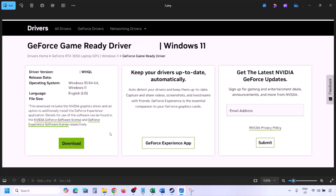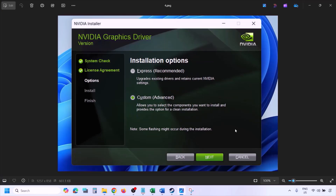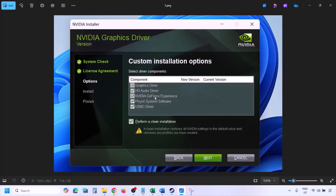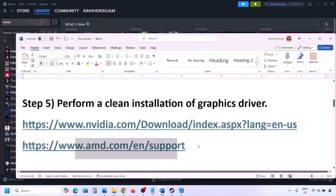Run the downloaded exe file, click Agree and Continue, then select the Custom option (not Express). Click Next, and on the next screen check the box that says Perform a Clean Installation. Click Next and let the installation complete. Once done, restart your computer and launch the game after the restart.